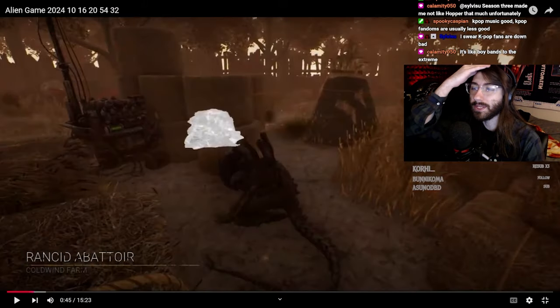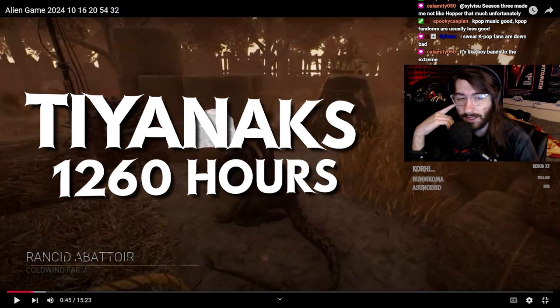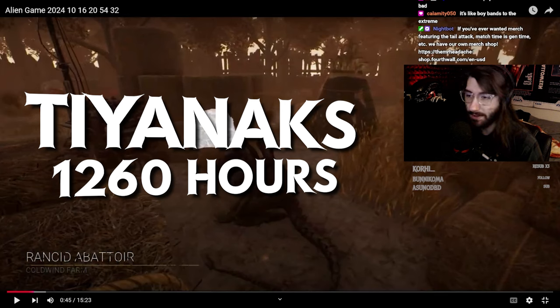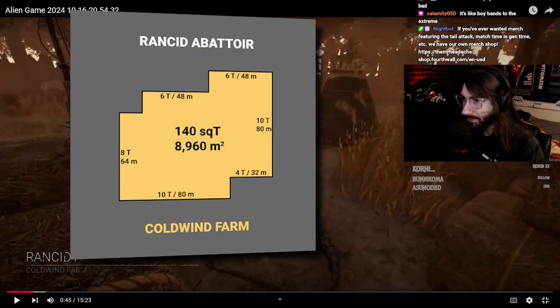We're going to start match reviews for this evening. Our first match comes to us from Tianax — sorry if I said that wrong. You have 1260 hours, so a little bit past that zone where I expect most people to have their macro and micro fundamentals of Dead by Daylight down. You're playing the Xenomorph, which is somebody I'm an expert in, on Rancid Abattoir — the best corn map for Xeno, and typically one of the best maps for most killers in general.